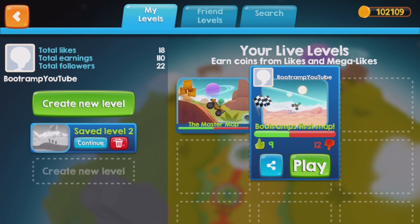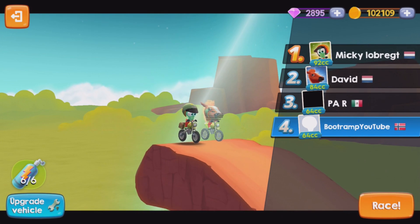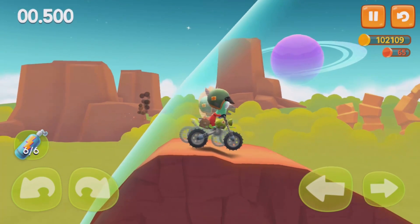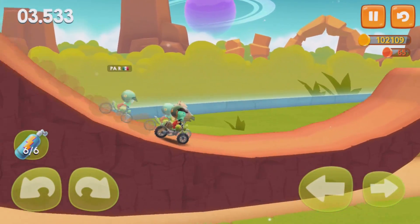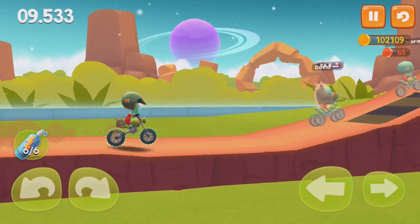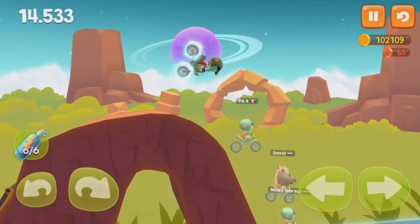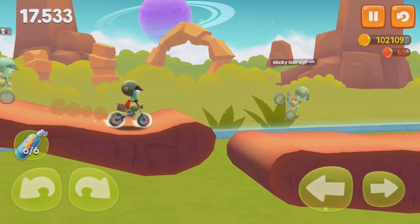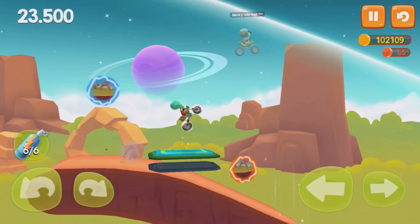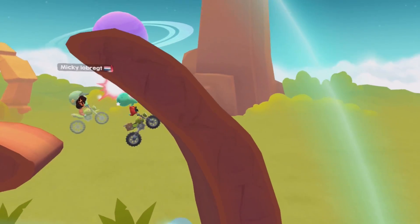Here are the two maps I've created — this one has 12 dislikes and 9 likes. Let's play it. I wanted super speed to start, so you drop in — and if you take a double backflip you get a boost, look at the wheels glowing! There we go, taking another backflip — we're winning, going so fast! Into the portal and taking another backflip — this is a map I constructed.